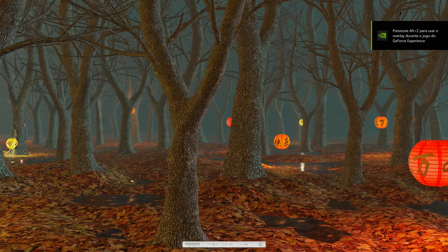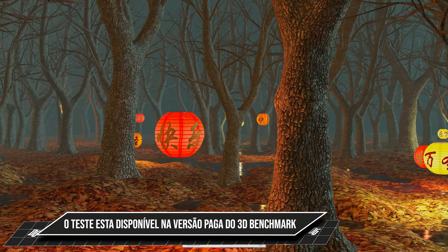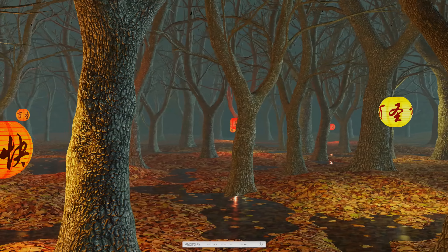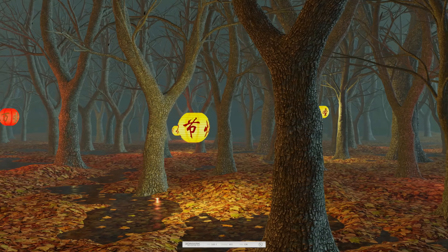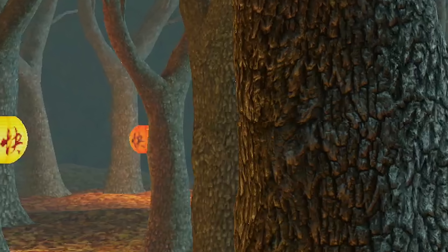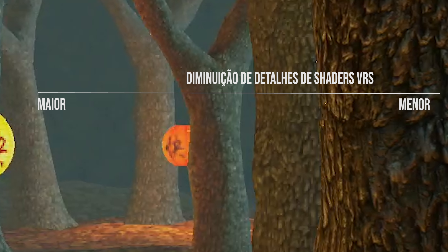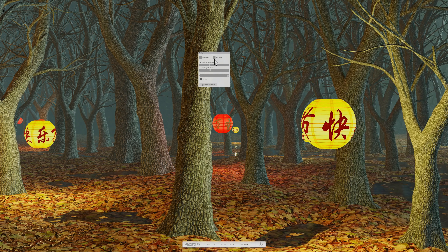Vamos continuar falando do Variable Rate Shading. Você está vendo o sample do 3DMark. Basicamente é a maneira com que você pinta o pixel — o shader. Você pode utilizar a mesma pintura para 4 pixels, para 2 pixels, ou de 1 para 1, que é o modo nativo. A percepção nossa em relação a isso é queda de resolução, mas de uma maneira dinâmica. Ou seja, você pode fazer isso em objetos que estão no fundo — você repete o shader para 4 pixels, economiza muita função computacional e não coloca isso na cara do player, porque aquilo que está no fundo você não precisa ver.